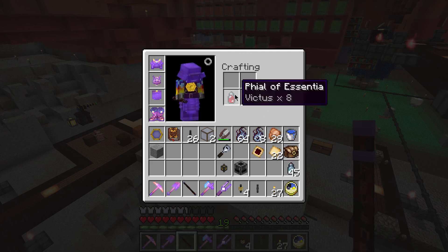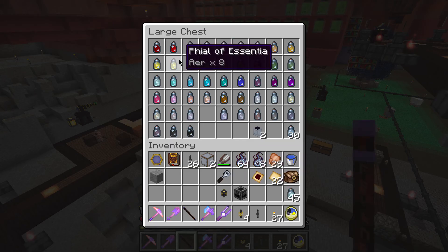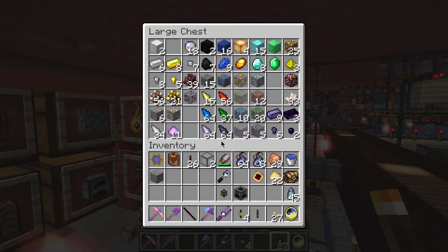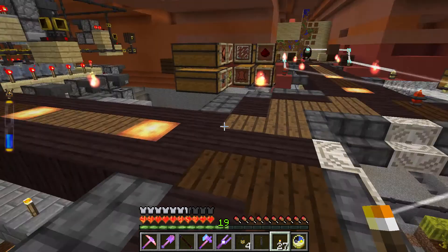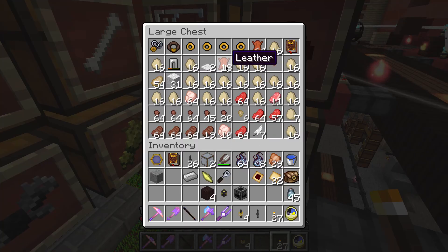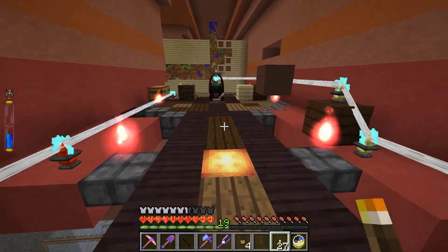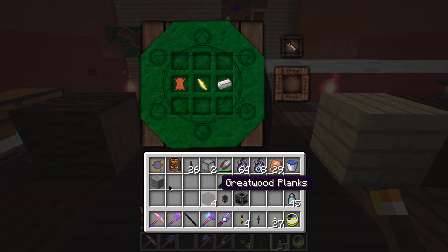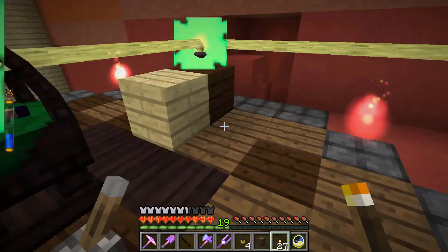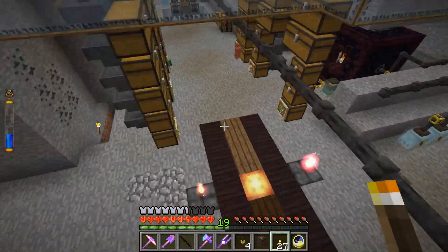We're also going to need another arcane bellows - I've had to make two of these, I thought I only needed one today. I'm starting to run a little bit low on those air shards, I might have to do some mining and spelunking to get some more. We also need a little bit of leather. Let's get those in. Set that charge back up - that's gonna take too long for YouTube so we'll skip ahead.